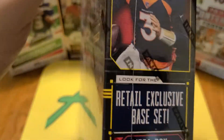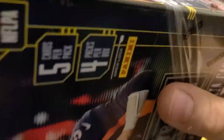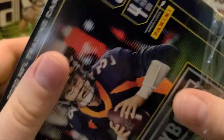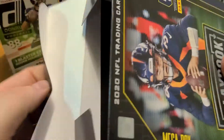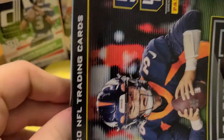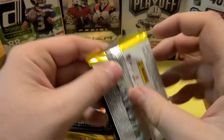Let's pull on the big guys — Herbert, Burrow, love Hurts — maybe even Eason, since he might be the guy for the Colts now that the Stafford rumors didn't happen. Stafford ended up with the Rams, with the Lions getting a pretty good deal out of all that. Four packs, that big box just for this — let's check it out.